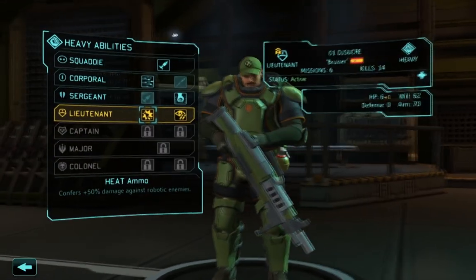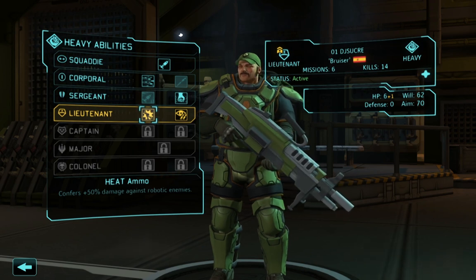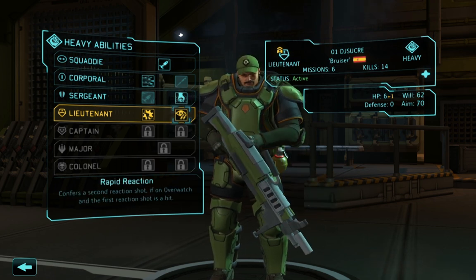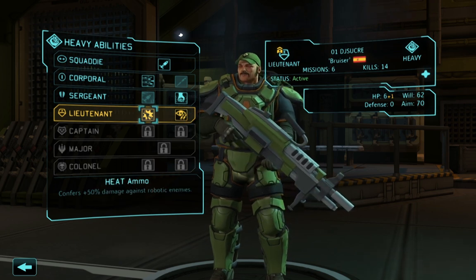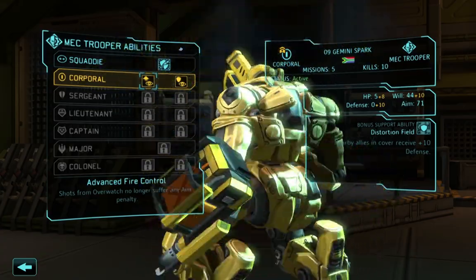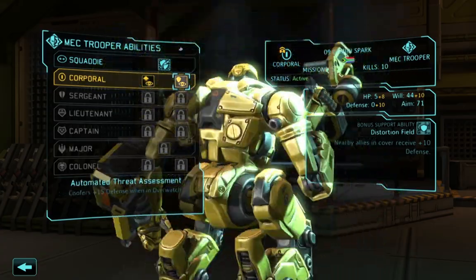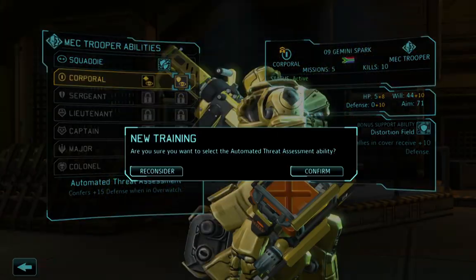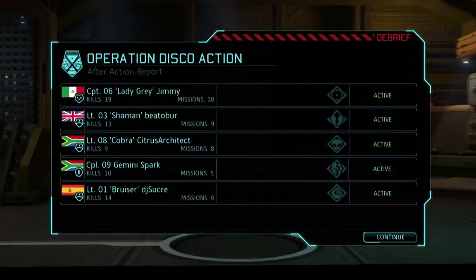01 DJ Sucre is also a lieutenant. Heat Ammo confers 50% more damage versus robotic units, and robotic units are some of the most brutal in the game. Rapid Reaction can let him shoot an overwatch shot twice if he hits the first one, greatly increasing offensive output — especially against melee threats charging at you. But I use Suppression a lot, which chews through a lot of ammo. If I had Rapid Reaction on top of that I'd fear I'd be reloading every other turn. So Heat Ammo it is. 09 Gemini Spark finally receives his promotion to Corporal. Advanced Fire Control would remove the reaction penalty from overwatches, while Automated Threat Assessment gives him 15 more defense when in Overwatch. I'm almost all about defense, so I'm going with Automated Threat Assessment.